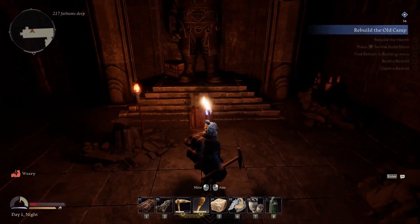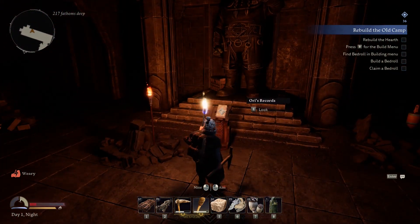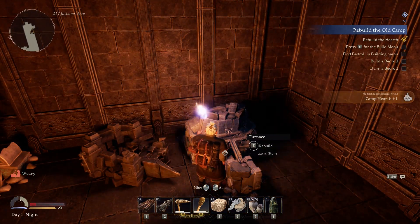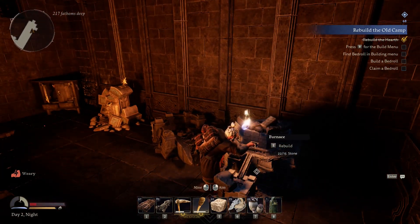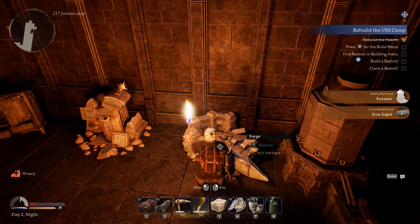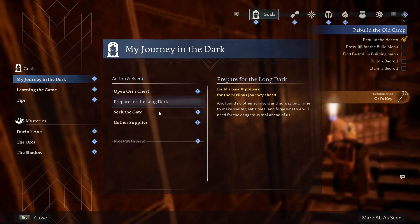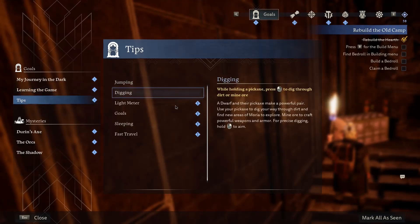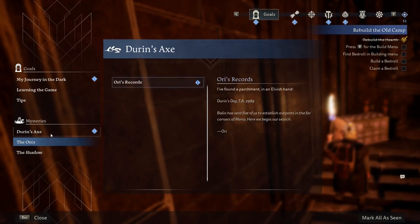I guess this will be our HQ. I built a stone hearth — I like that you can rebuild this outpost here. It takes a little bit of time, which I appreciate — it doesn't just instantly finish. Let's do some coal. I think we have to find more iron so we can build a steel hammer and start the Forges of Moria again.